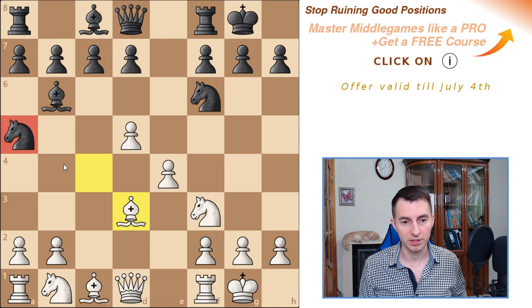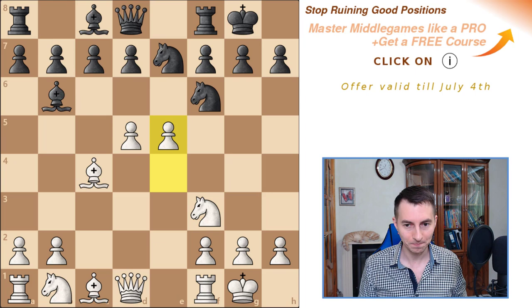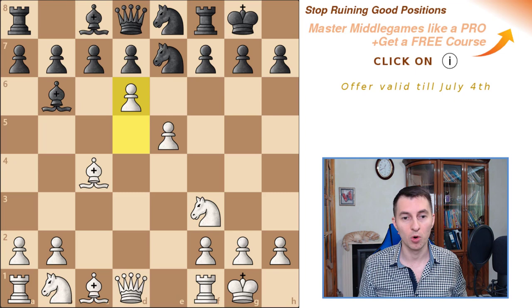Knight e5 is not a bad option, but black's position is probably lost anyway. They attack the bishop temporarily, but you just move it back and the knight is out of the game — nearly trapped. You're going to play pawn b4 and actually trap it. In the game they played Knight e7, which was equally bad. White plays pawn e5, attacking another knight of black. It went back to e8, and now white keeps pushing with pawn d6, which not only attacks the knight on e7 but even more importantly completely blocks black's entire queenside.